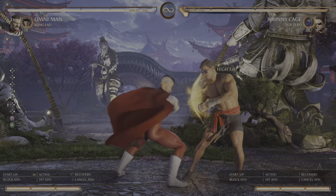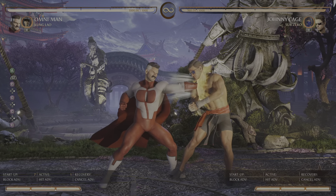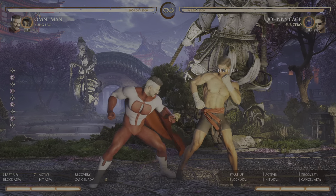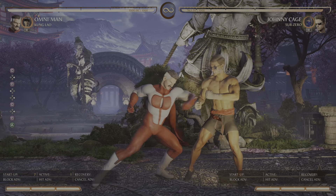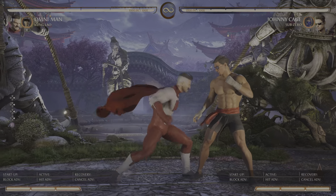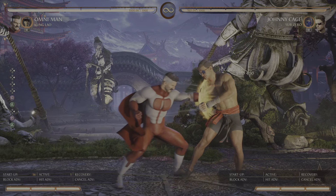Number one: 1, 2. This is a plus-three string stemming off your one. Your one is your fastest move usually, unless you're Johnny, in which case it's down one. One, two is plus three. Plus three is really good because plus three means you can set up your throw mix, and plus three means you can loop it back into itself.